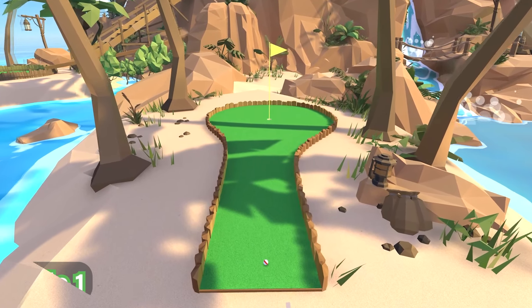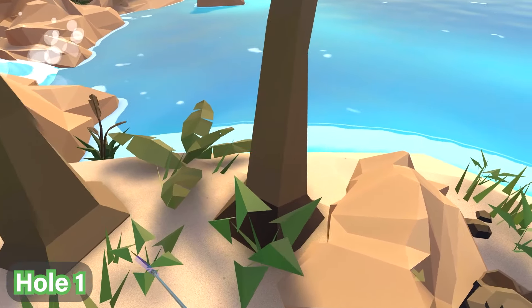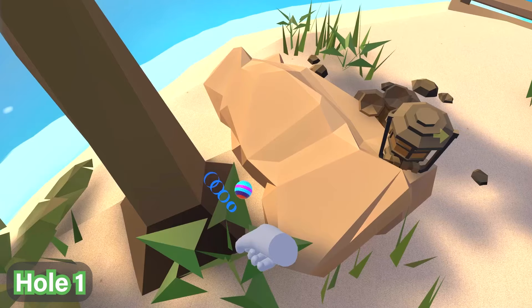For hole number one, you're going to find the first ball on the right-hand side by the first tree that you encounter. It's at the foot of the tree here, between the rock and the tree. You'll find it right over here, and this is what it looks like.